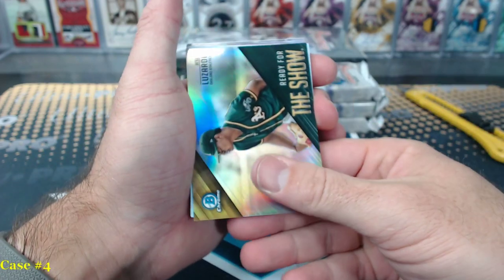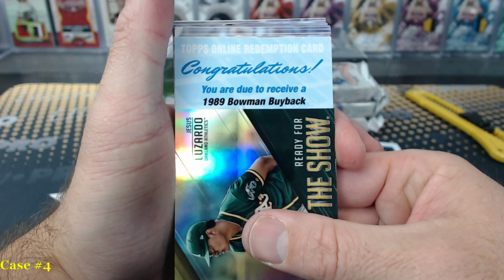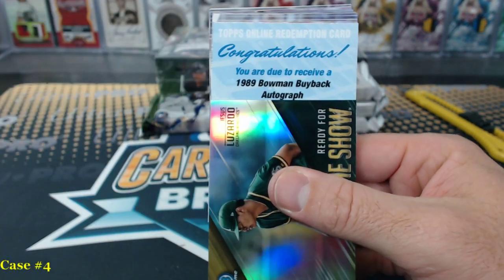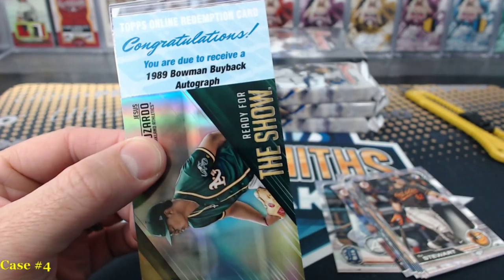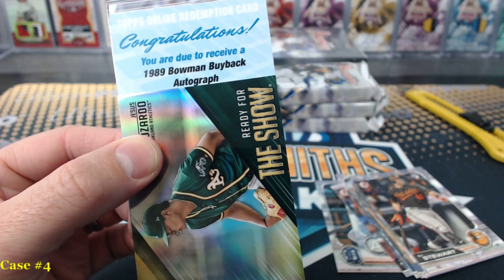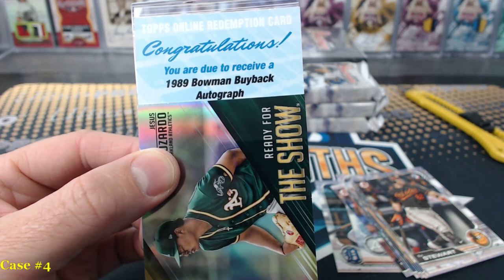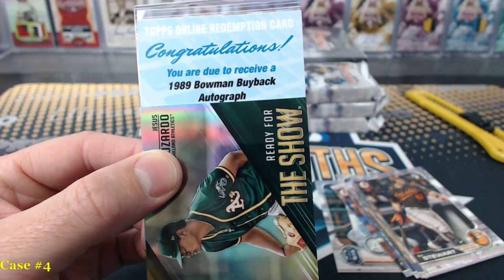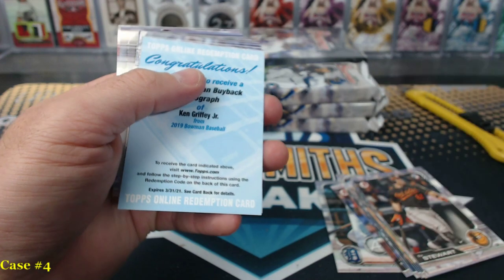Redemption. Oh, 89 Bowman buyback! Wait, those are like one of one. Wait, 89 Bowman buyback — those are the super rare ones, right? Hold on. Before I reveal it, show the damn card. It's taking forever to show the freaking card — don't watch if you don't like it. 89 Bowman buyback. No, they're not that rare. It is Ken Griffey Jr.! Yeah — cool, that's awesome.